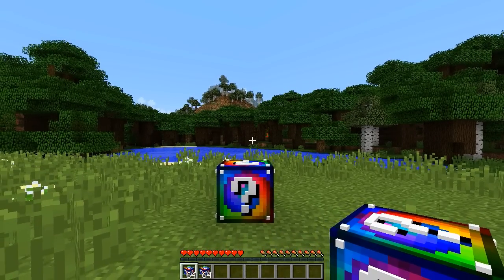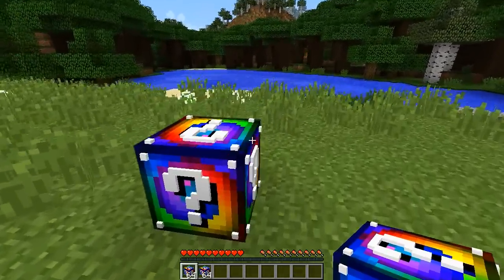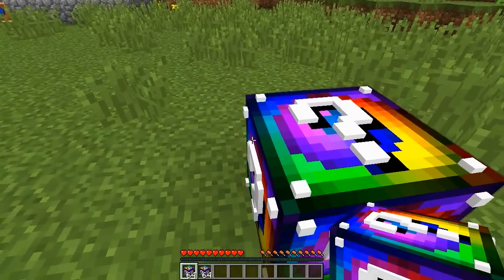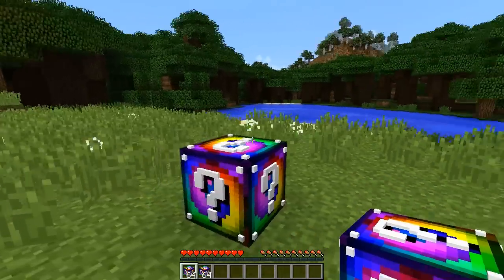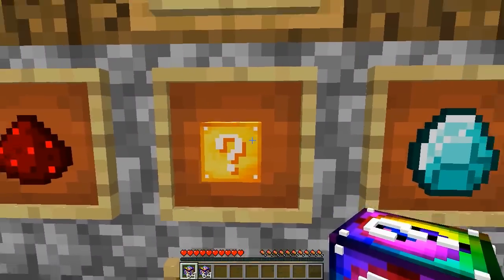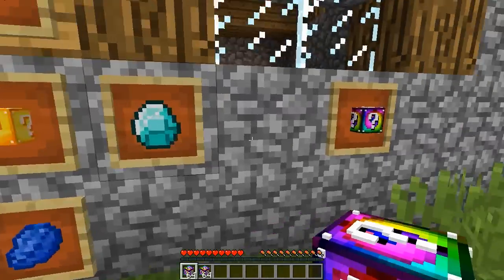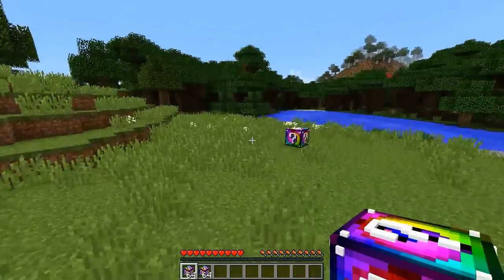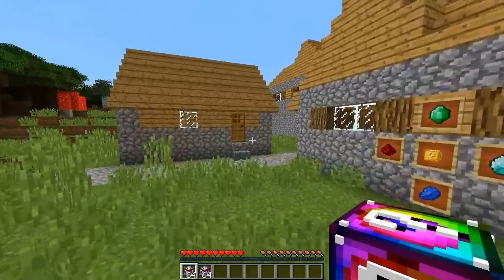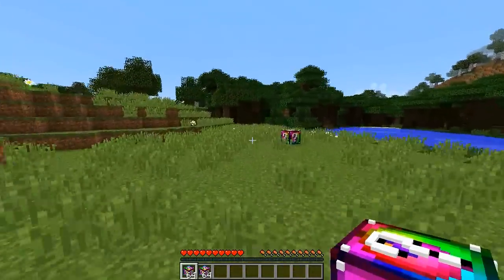Welcome back to another video where today we're taking a look at this bad boy — the Spiral Lucky Block. It looks so cool, it's even got some 3D modeling with the question mark sticking out. To make it you need a normal lucky block, an emerald, a diamond, lapis lazuli, and some redstone. There are a lot of new drops, so we're going to start opening them — these villagers were nice enough to let us use their land as a test area.